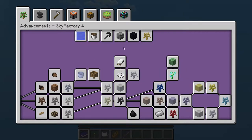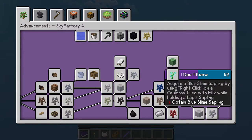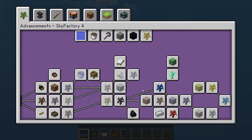Let's go ahead and right-click. There we go. Oh, advancements for Sky Factory 4. Got a nap time — one out of two? Why are these all one out of two, I wonder?